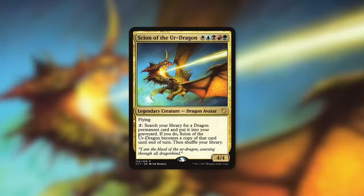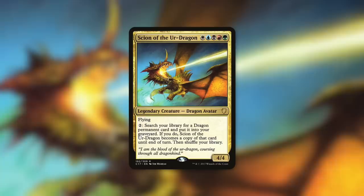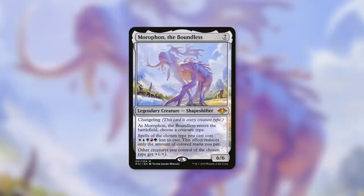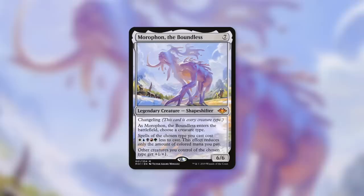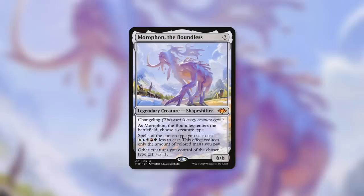How about Scion of the Ur-Dragon — a 4/4 dragon avatar with flying that has: pay two, search your library for a dragon permanent card, put it into your graveyard; if you do, Scion of the Ur-Dragon becomes a copy of that card until end of turn, then shuffle your library. You can set yourself up for a huge turn — just pay two, go get Miram, put it in your graveyard, and now whenever you get any of your dragons into play this turn, you're just going to copy them. And finally, Moraphon can be really good with this new card. Moraphon is a 6/6 that when it enters the battlefield, you choose a creature type — in this case, dragons. Spells of the chosen type you cast cost one of each color of mana less to cast. Other creatures you control of the chosen type get plus one, plus one. Getting two copies of Moraphon in play is quite hilarious — your dragons all get plus two, plus two, and more importantly, your dragons now cost double WUBRG less to cast, which can reduce the cost even further for any dragons with double mana symbols.